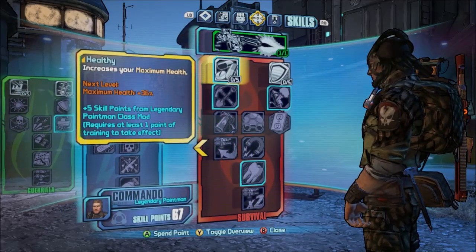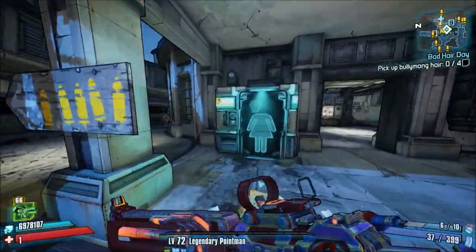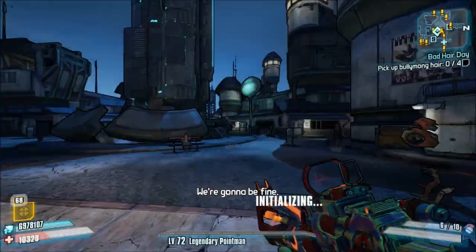I would like to say: if you spec into Healthy at this point, you're going to go down to a health of one, which is what you don't want.